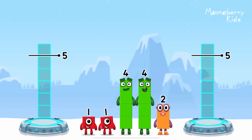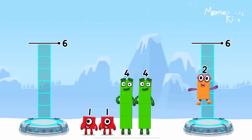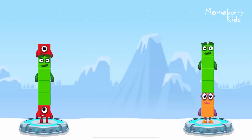Share the number blocks evenly to make two groups of six. Six, two, four, one, four, one. You solved it!